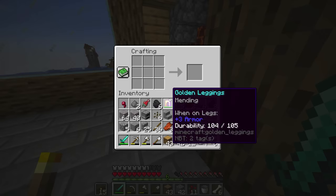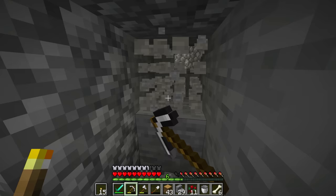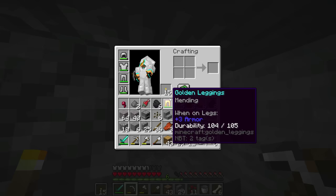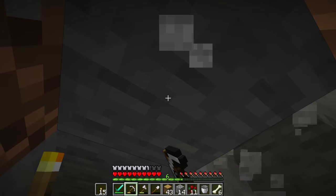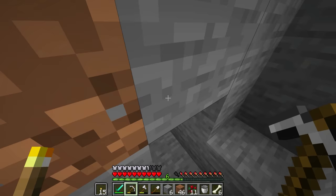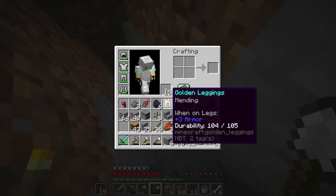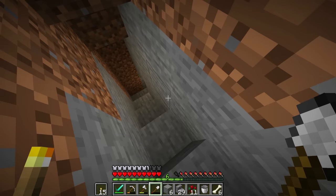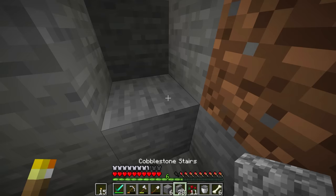Better sooner rather than later that we have an escape hatch, because we need to take care of these pillagers — they're going to be messing with us. So we'll make some stairs and probably have the path go over here, and then it can start to go up right there. Something like this — and then I'll pretty it up later on. We'll just leave it however it ends up looking and fix it later. I guess I have to break all these first.